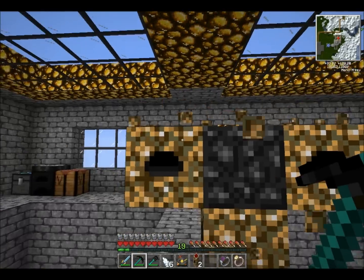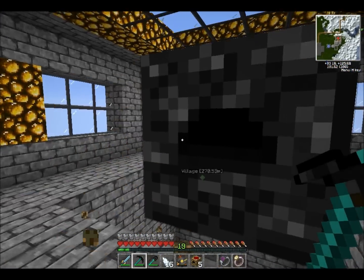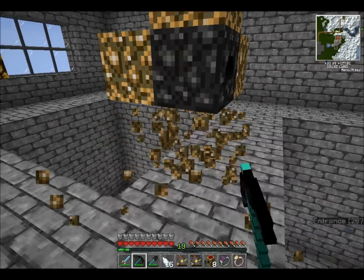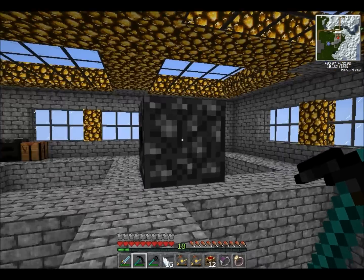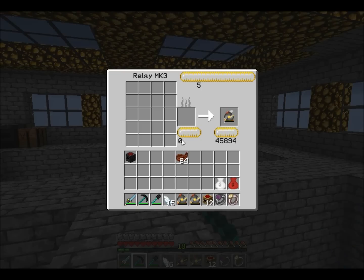So first I'm going to take all these. And there we go. As you can see, this now has a small amount of charge to it. What I just showed you right there is a Klein Star charging station — it's a collector down here, a relay, and a collector surrounding it.